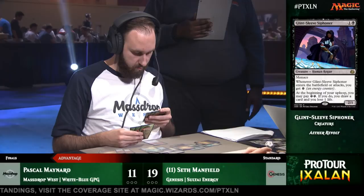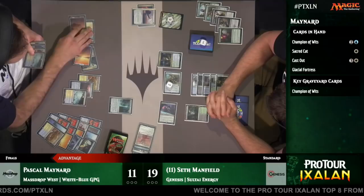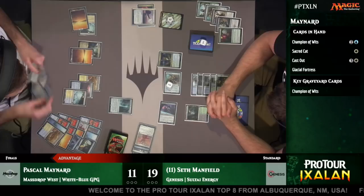Generally in this matchup, if Pascal gets to do the things he wants to do, they're going to be more powerful than what Seth does. I think Seth's best course is with an early Winding Constrictor slash Rishkar start, getting a ton of power on the battlefield, or something like a Long Tusk Cub. Glint Sleeve Siphoner is actually not really the card he's looking for, because you don't really want to go to the late game against a deck like White-Blue God Pharaoh's Gift.